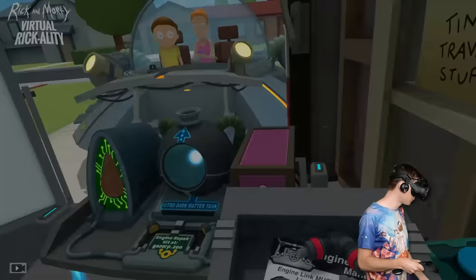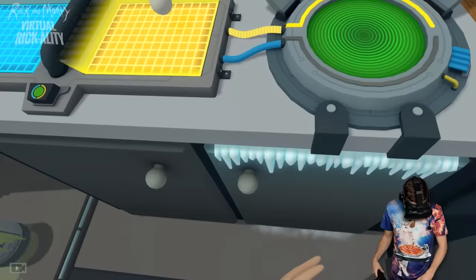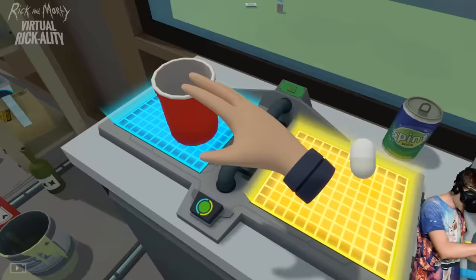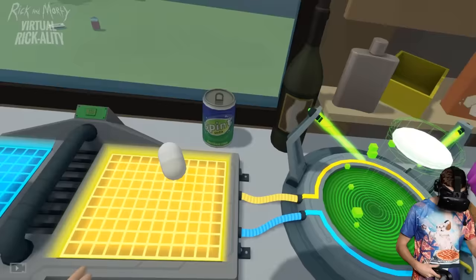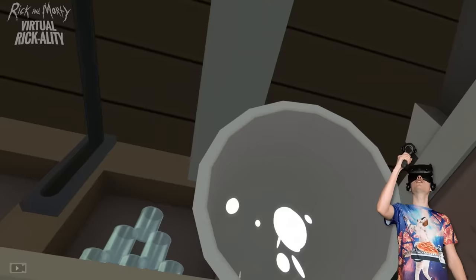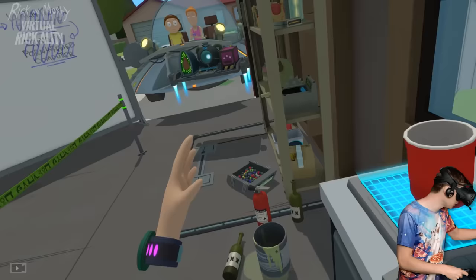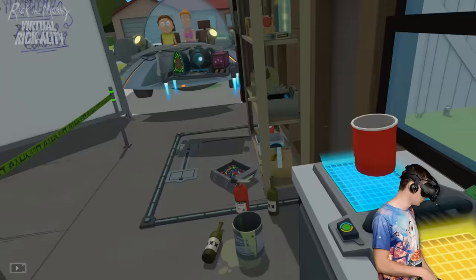Before we put in the final product, which is right over here — because the dark matter, which explodes when you move it too fast — we're just gonna put some other stuff in there. So I can grab a cup and a pill, and then I will get some pill juice — glug, glug, glug — delicious. We're gonna fill that thing with some other stuff and see if we can break the car.